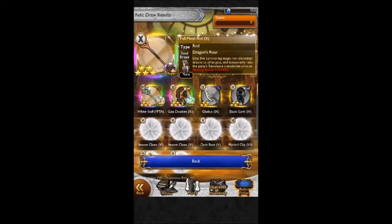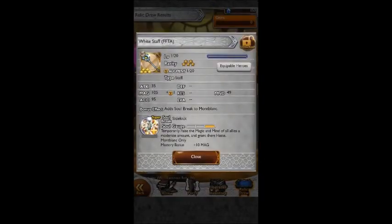It's the one relic — oh, three supers. It's the one relic I don't have for Yuna. I don't have two of Yuna's relics: I don't have Full Metal Rod and Tiny B, and White Staff.